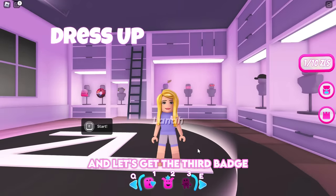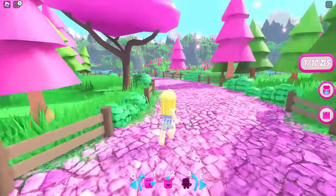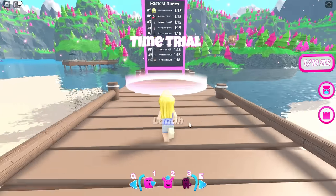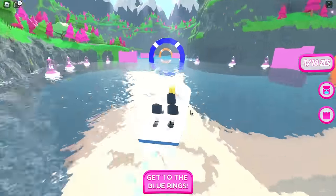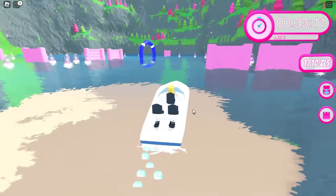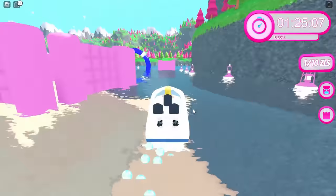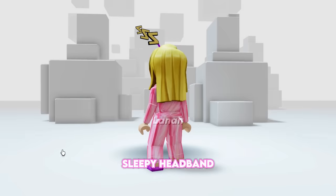Reset your character and let's get the third badge. Take this path and follow me to the lake. Press E to start the boat race. All you have to do is finish the race by going through the blue rings. After finishing the race, you will get the third badge and obtain a Zara Larson Sleepy Headband. It's a very cute item.